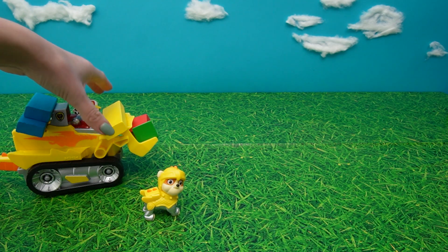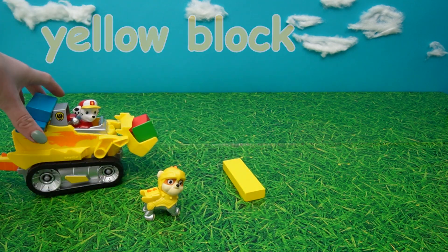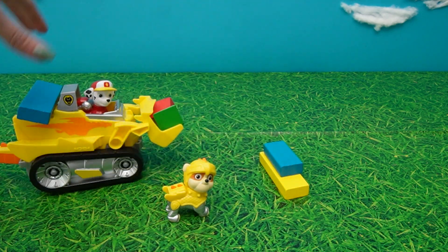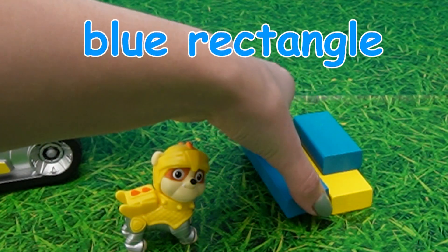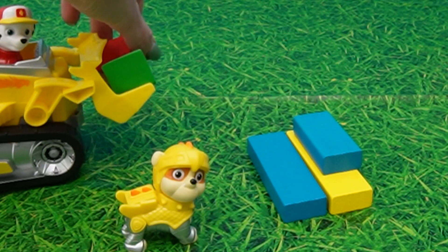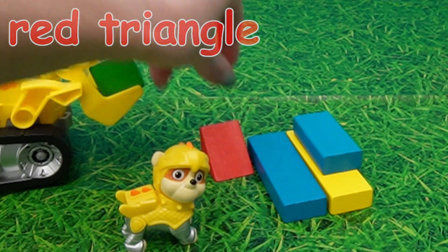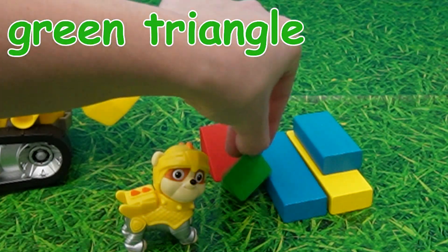Alright, we're gonna take the yellow block, pop it down there. Then we've got this little blue rectangle - pop it on top there. We've got the blue rectangle. Then we've got, oh, my favorite - the red triangle. And the green triangle.